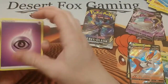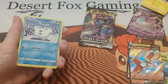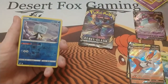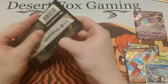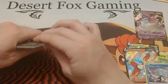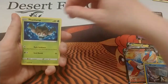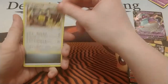Alright, we have a Duraldon, Electrode, Tool Scrapper, Galarian Darmanitan, Vulpix, Milcery, Galarian Farfetch'd, Galarian Meowth, a reverse holo Ice Cube, and a Mandibuzz. Last pack for tonight — we have a Growlithe, Impidimp, Bunnelby, Phantump, Drapion, a reverse holo Arcanine, and a Deerling.